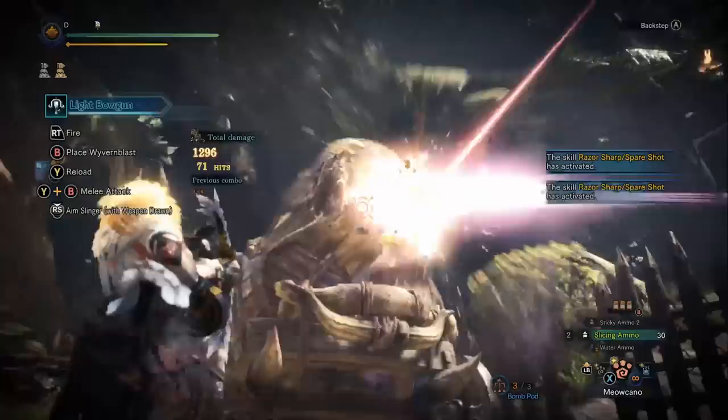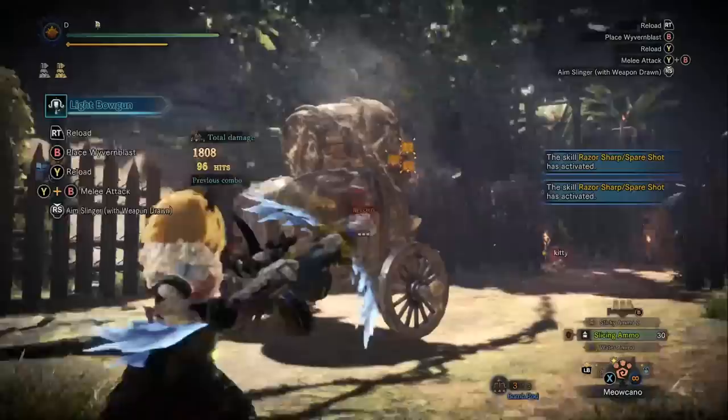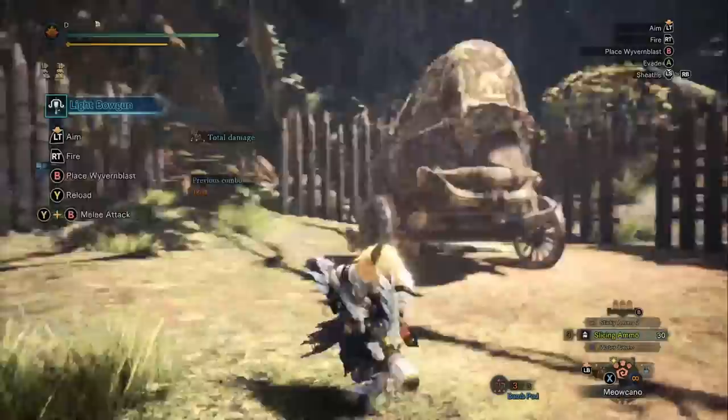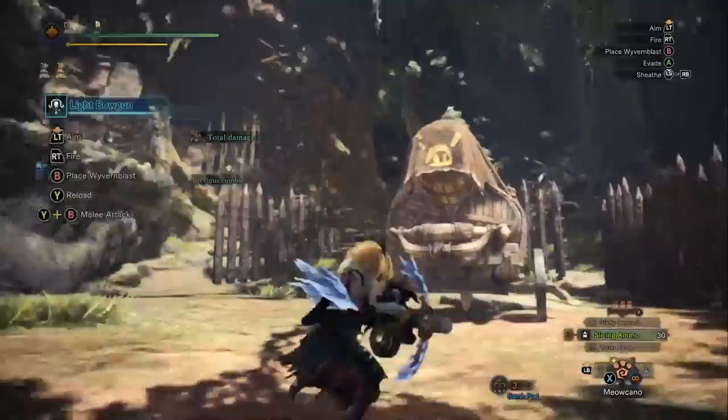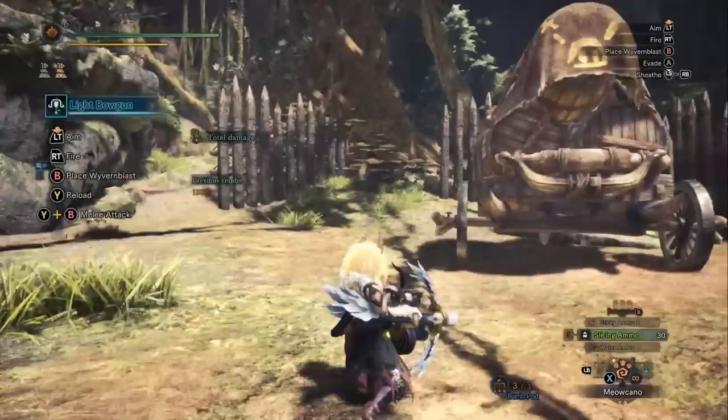Where the light bowgun moves quickly and strafes around the monster's attacks to outspace them, the heavy bowgun has to use its shield or iframe through an attack. They also have different rolls: the light bowgun has a very fast, small roll, and the heavy bowgun has a long roll. The walking speed is different, the roll is different, and the special ammo is different.